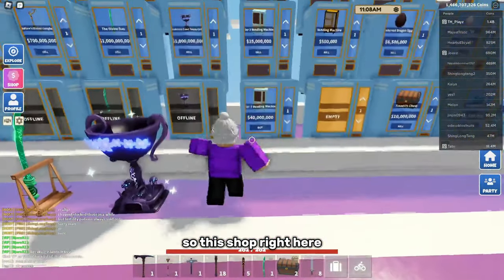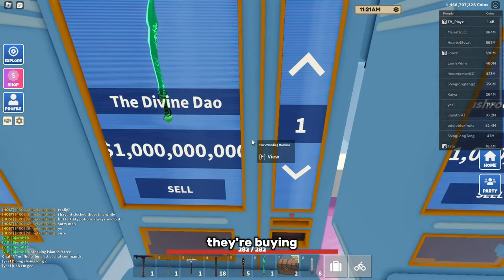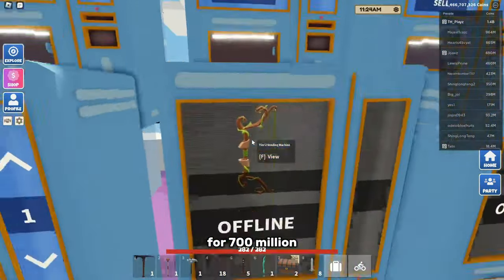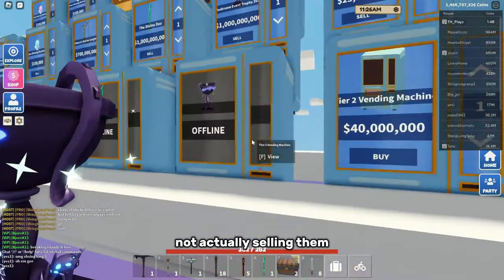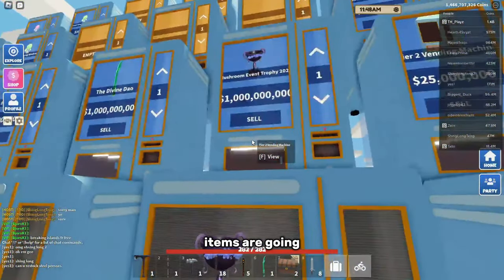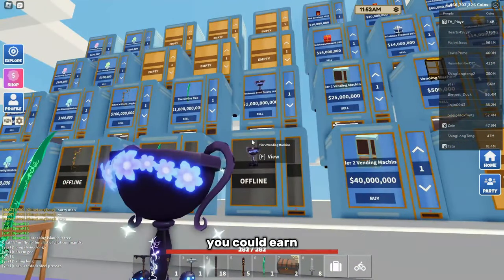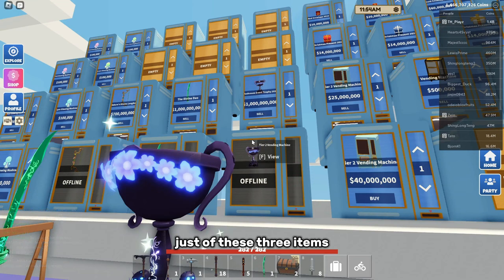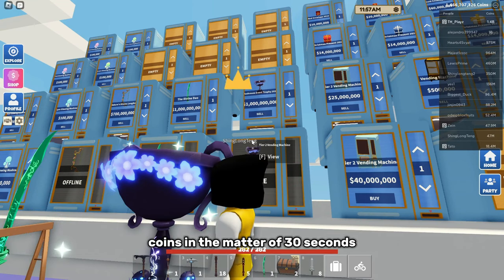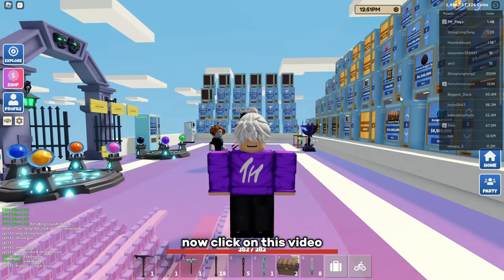This shop right here actually has the items. They're buying the trophy for a billion coins, the sword for a billion coins, and the bow for 700 million. They're not actually selling them since you can't go higher than a billion. As you can see, these event items are going for so much. Even selling to published islands, if you grinded all three items you could earn 2.7 billion coins in the matter of 30 seconds — which is insane in my opinion.